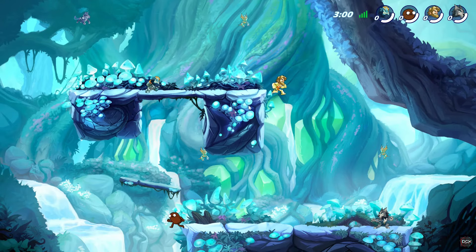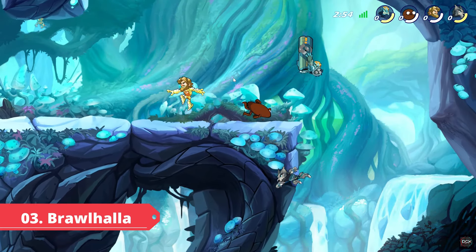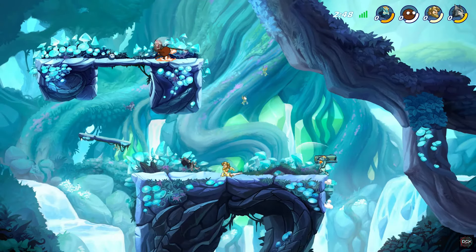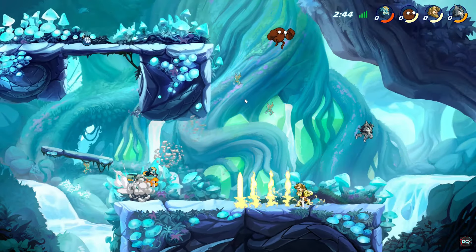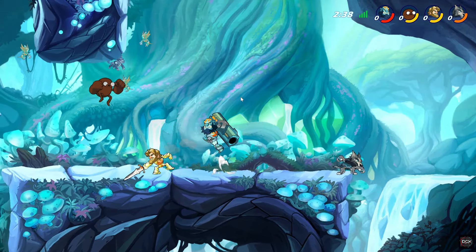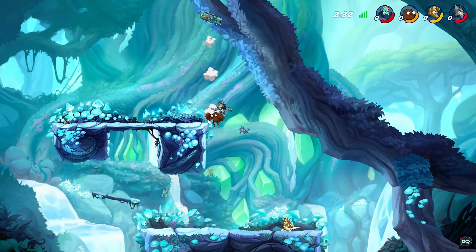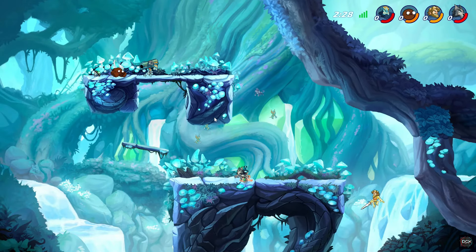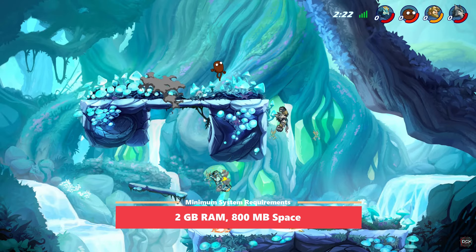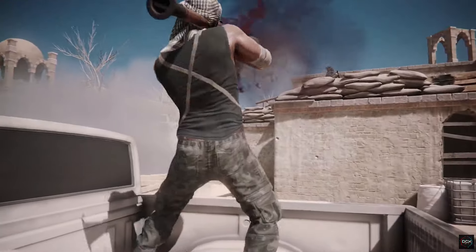Moving on, for those who like fighting games, we have Brawlhalla. Brawlhalla is a free-to-play multiplayer 2D platform fighting game initially released back in 2017. There's really no introduction needed — it's a very popular game you've probably already heard of or played. It's a super fun platform fighter where you fight against up to eight other players in casual and competitive game modes. The game has billions of players worldwide across all major platforms including PC, PlayStation, Xbox, Nintendo Switch, Android, and iOS. You only need 2 gigs of RAM to play.